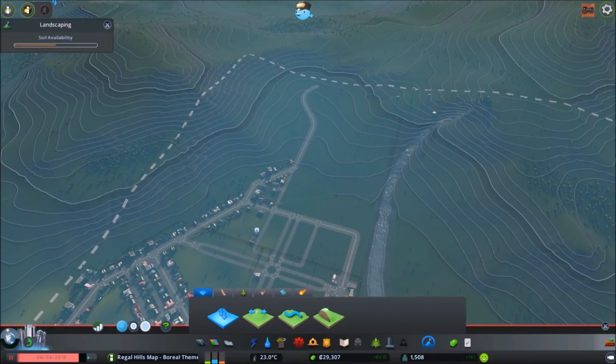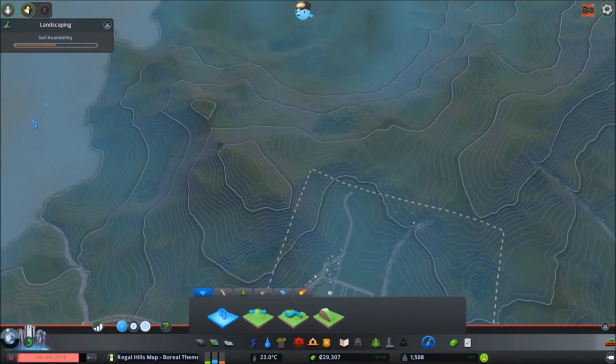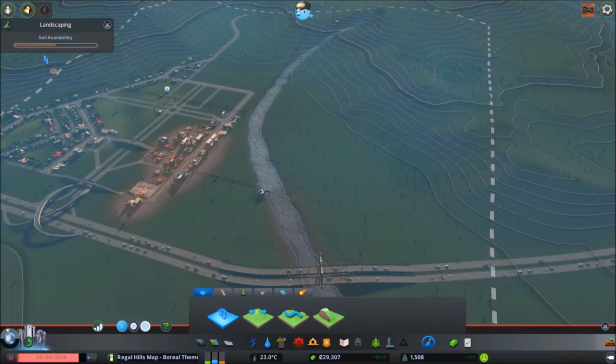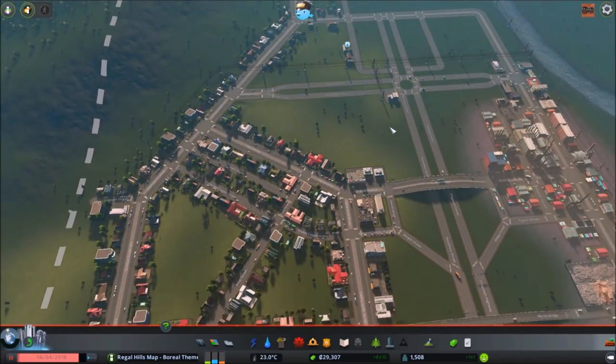You have to worry about soil — the more you dig up, the more you'll have, and the more you start putting down, you'll run out. So if you have access to a water source underwater, it's a great way to store your soil, dig up some more if you need to, or just cut away little parts of mountains. And I think there's a mod now where you can have unlimited soil built right into the game.